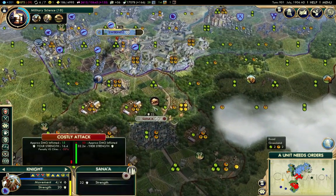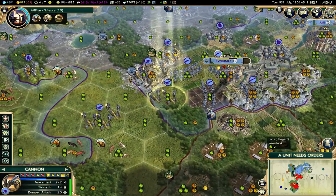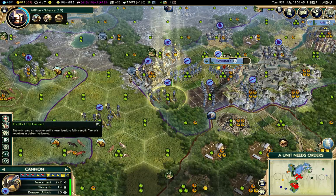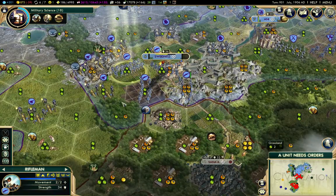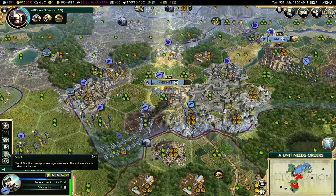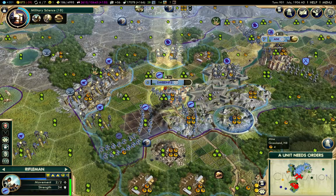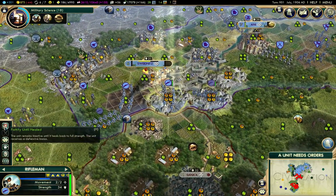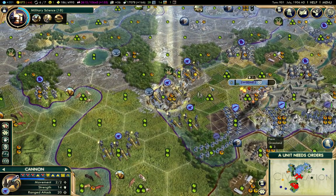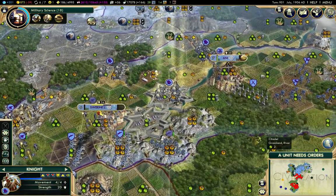I'm going to send this guy out. Let the cannon heal. Let the cannon heal. Move that guy out. Let the cannons heal. I'm going to park a cannon in there for defense.